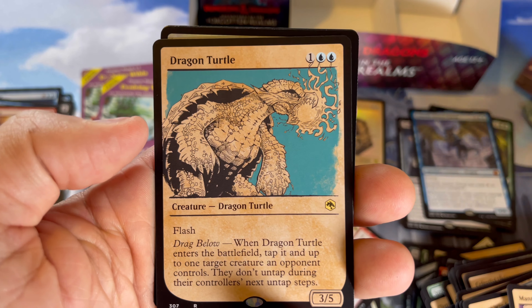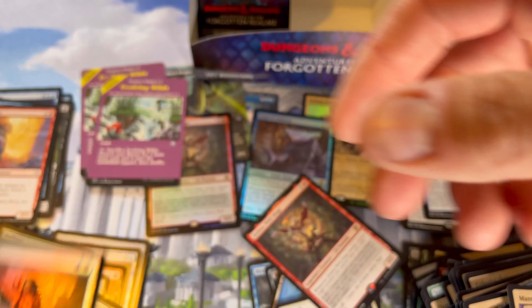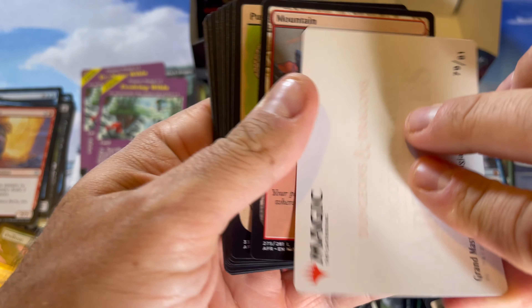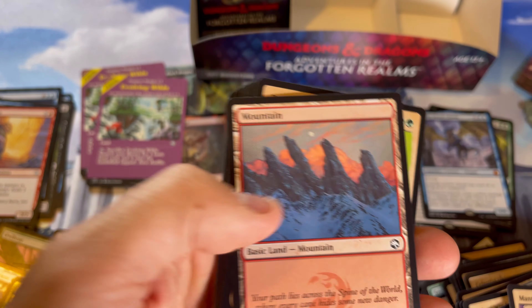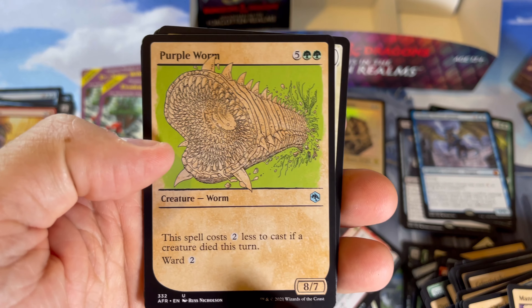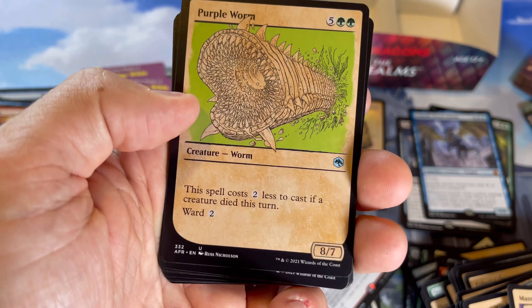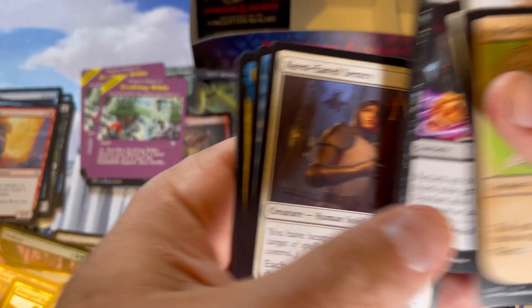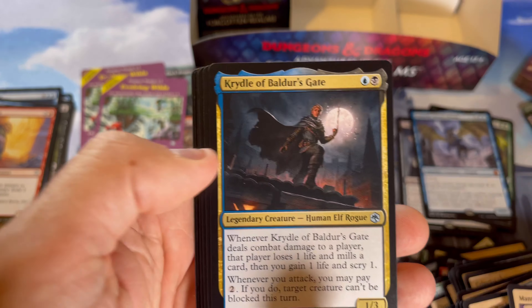Turns out I had three of them already in my binder — whatever, now I've got a playset. Look at all those old bird cards — let's get something spicy. Purple Worm — it's green! Costs two less if a creature died and it has Ward 2 — that's a pretty strong little boy. An 8/7 — someone can figure out something to do with it. When you're a kid you see an 8/7 and it's definitely going in your deck because it does a lot of damage.